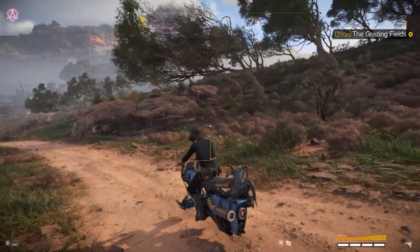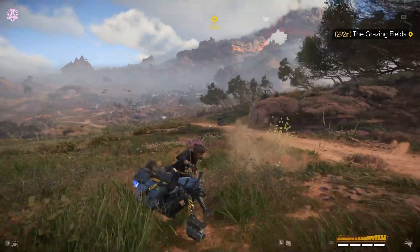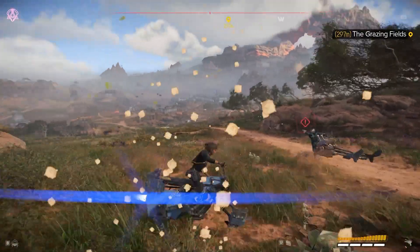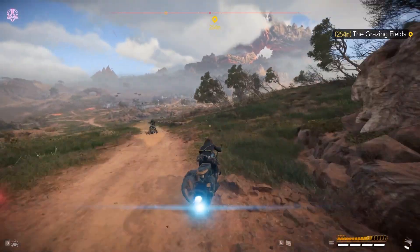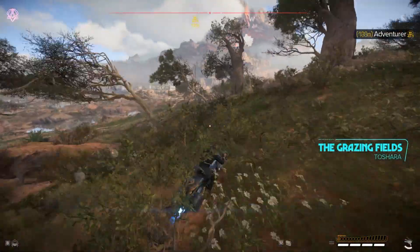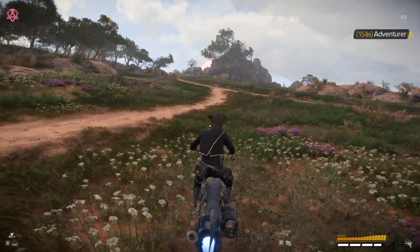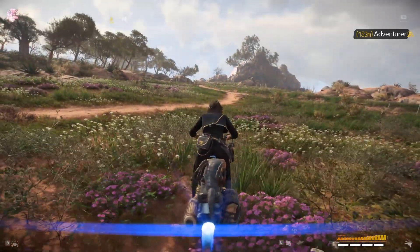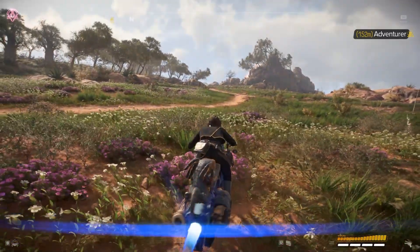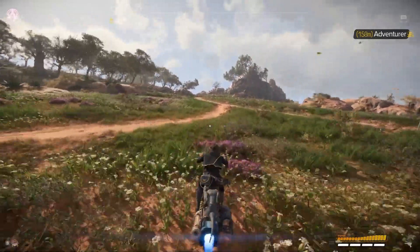For your speeder, there are a few tips. There is a drift button — I highly recommend using it as much as possible to get around corners and in and out of areas without crashing. If you hold the drift button and forward, you'll get a little boost, and when you let go it's kind of like the Mario Kart starting boost — you get a major boost to your speed.